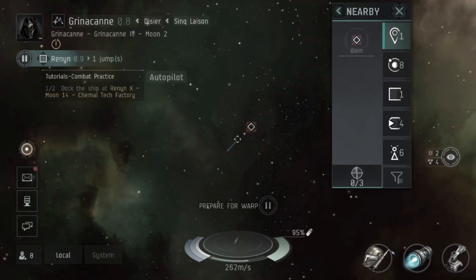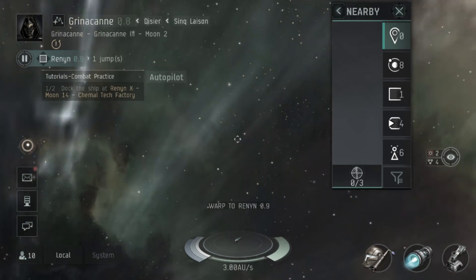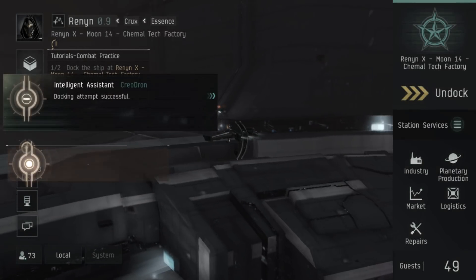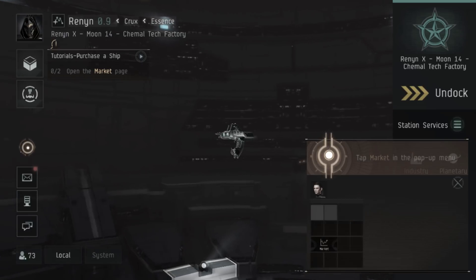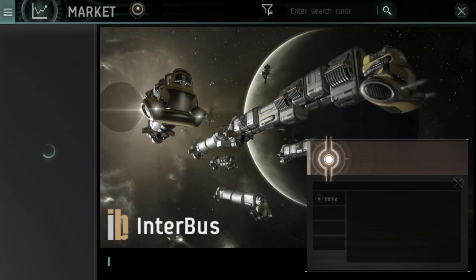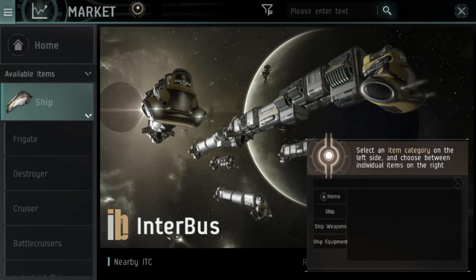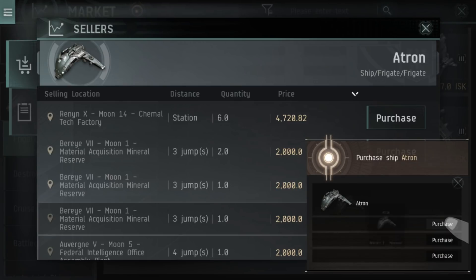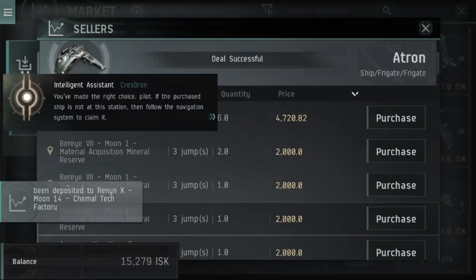We're then prompted to autopilot to Renin, which is one jump away. Once we arrive we'll learn about the market and how to train some skills. We tap on our character avatar in the top left corner, then tap the market icon. We click on Ships, then Frigates, scroll down to find the Atron, and purchase it — we should have just about enough money. We then tap the EVE icon in the top left, click the skill icon, and start training Planetology. You can queue several levels into your skill queue.